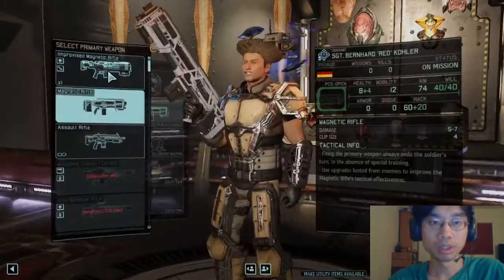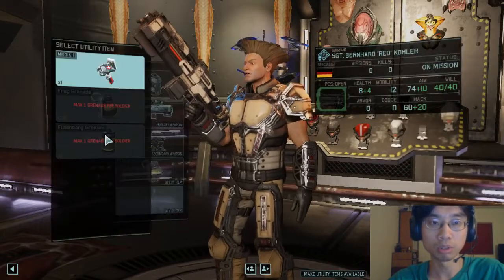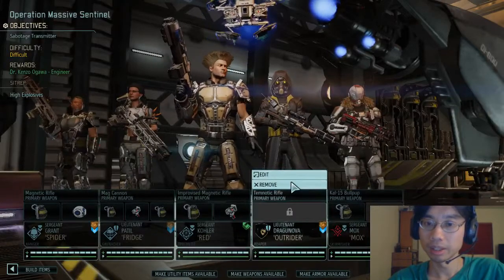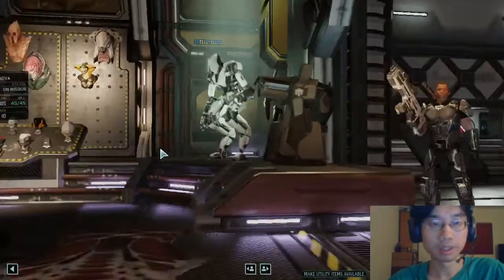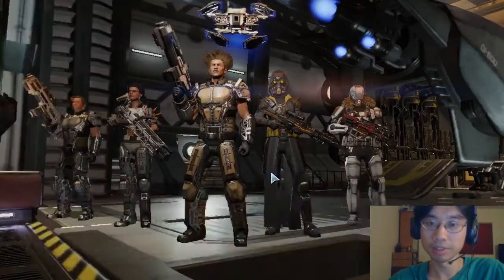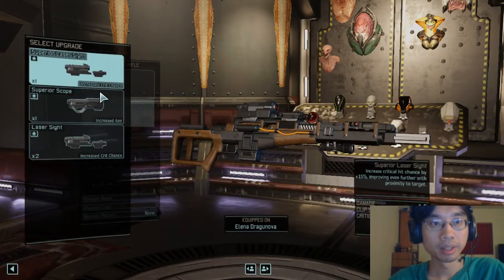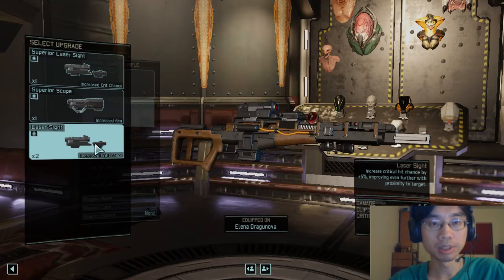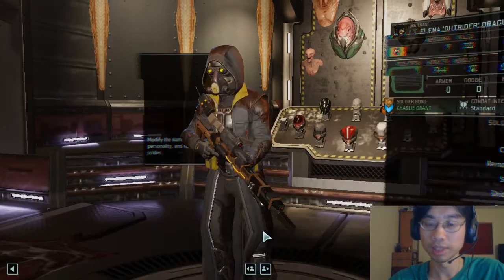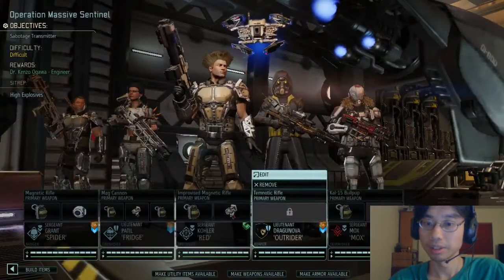You can have the improvised magnetic rifle. Gremlin Mark 2. You can have the other med kit. We might consider upgrading your weapon, but — superior laser sight. Okay, I guess we're saving the superior stuff. Alright, let's not use those. Laser sight is alright. Let's go.